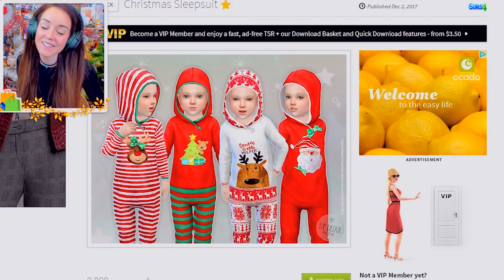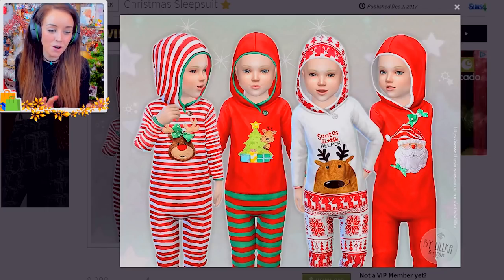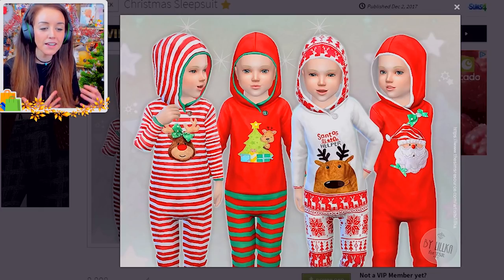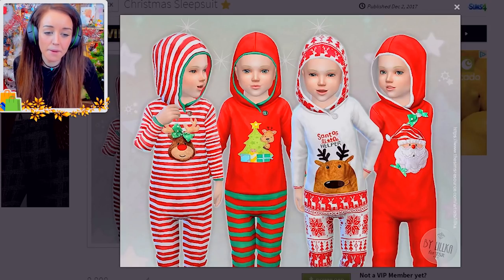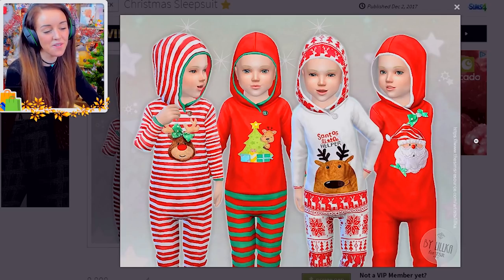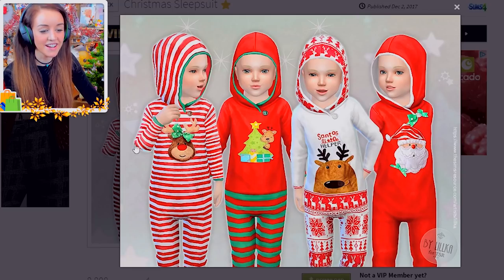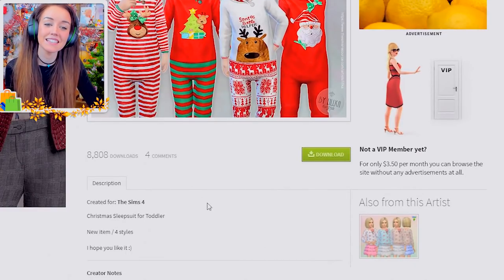First, something you guys sent me on Twitter — thank you! It's a little toddler onesie for Christmas. I love this because the textures look really good, very high res, really nicely made. In particular, this one with a little reindeer on the front is absolutely gorgeous. Ryder will still be a toddler around Christmas, so I'm very tempted to put him in this cute little number. You get all four color variations in that set.